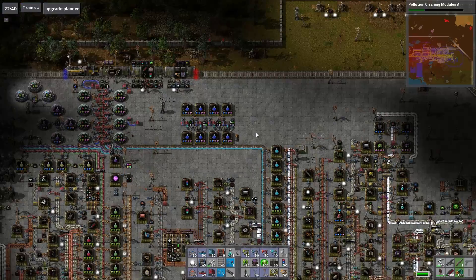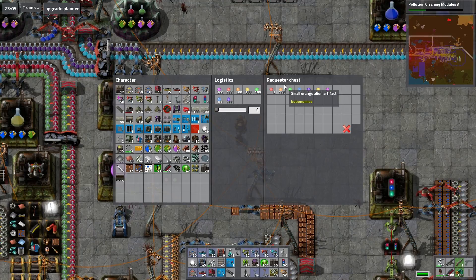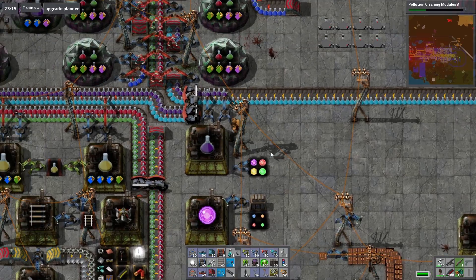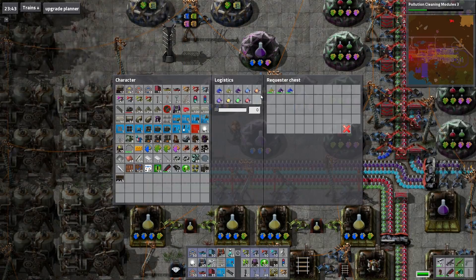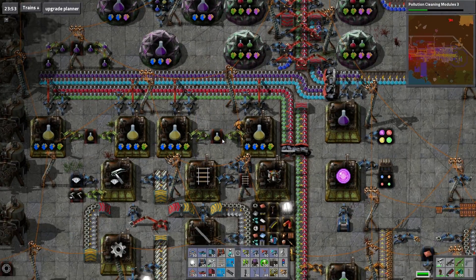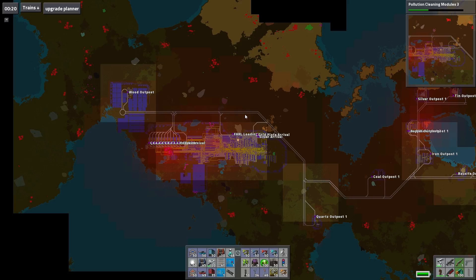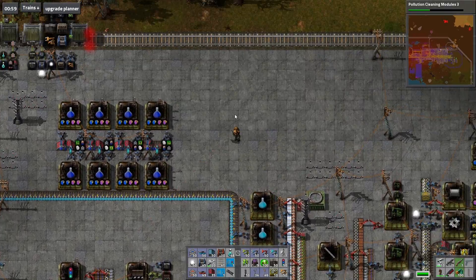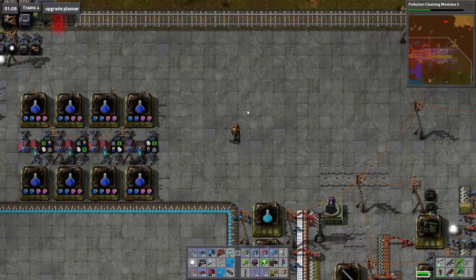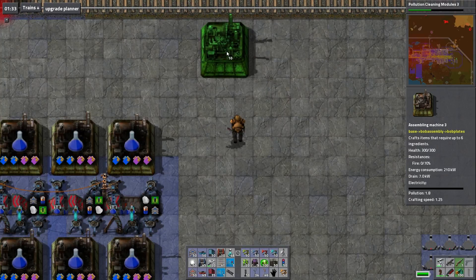Hello everyone and welcome back to Factorio. It is time to set up our last big system - we need to get alien science up and running as sort of the final goal. I've got pollution cleaning module research going right now just to kill time. We need a factory that makes all the different colors of science packs, and we'll need some way of collecting the insane quantity of artifacts we're starting to get. First we need to start making them into something useful, which is going to be a little complicated.